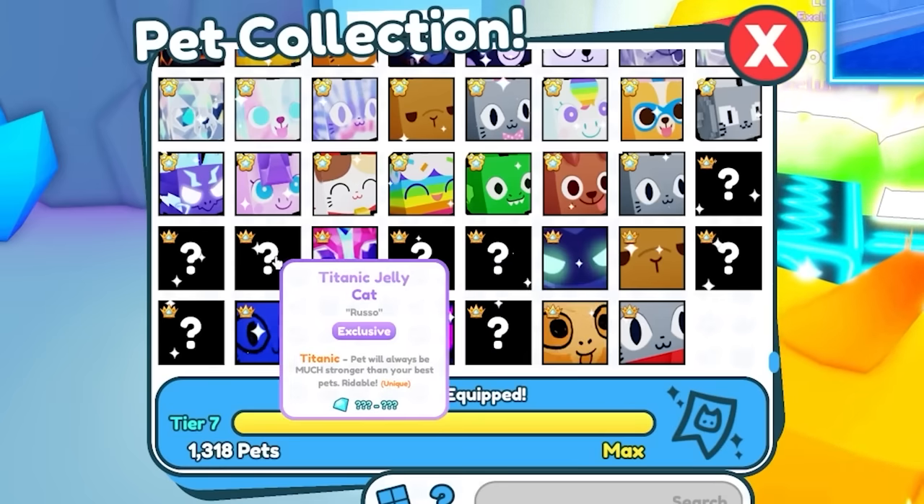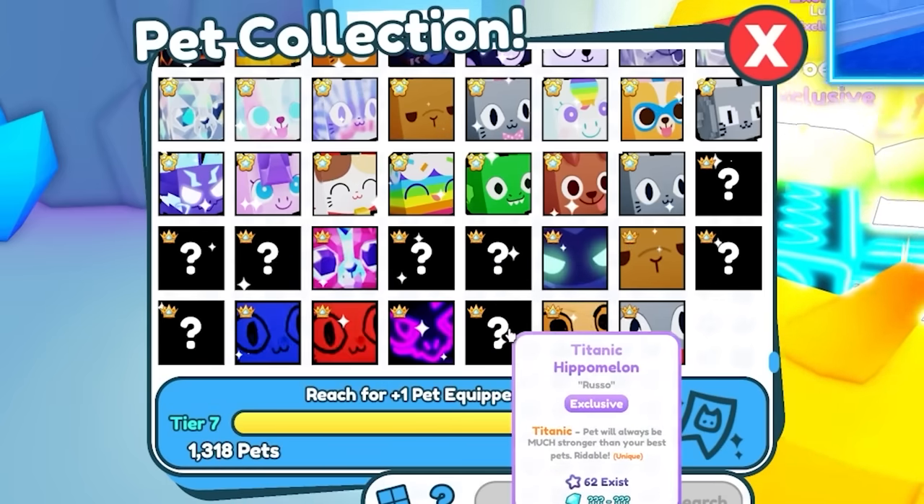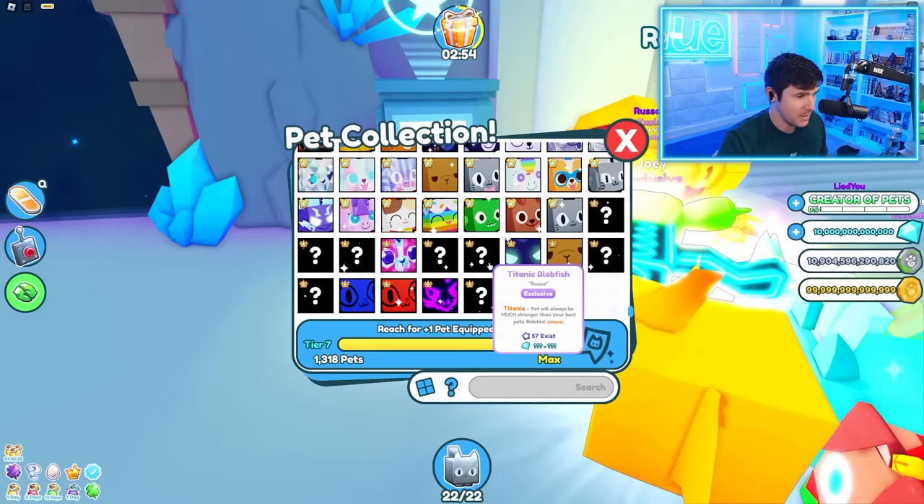So we have Hologram Cat, Jelly Cat, Hubert, Hippomelon, Lucky, and Blobfish — those are the Titanics that I can probably get and afford.